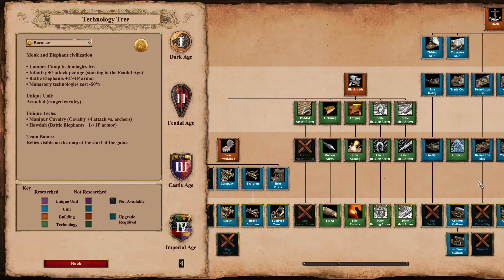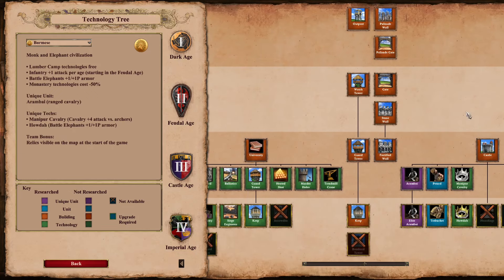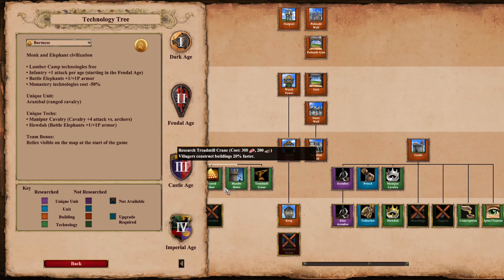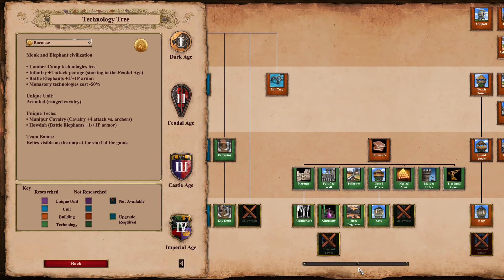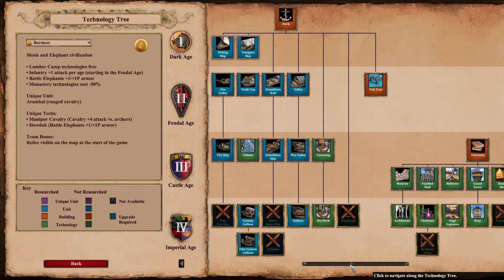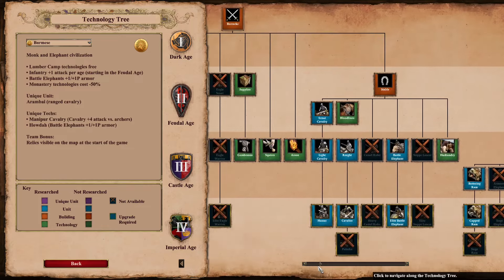Burmese have a pretty obvious one — they are the only civ in the game to miss leather archer armor. All 44 other civilizations have it, and it's famously what has made Burmese a tricky civ to play since their inception, struggling in the mid-game through early imperial age against strong archer civs. You kind of want Arambai or elephants to deal with those, and those can be tricky to manage.